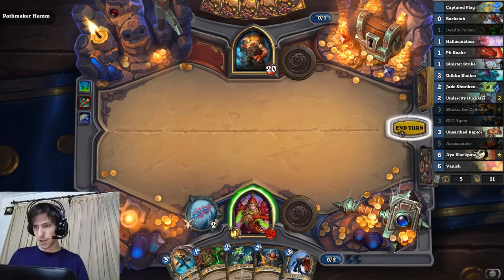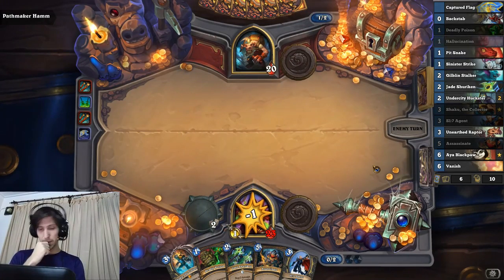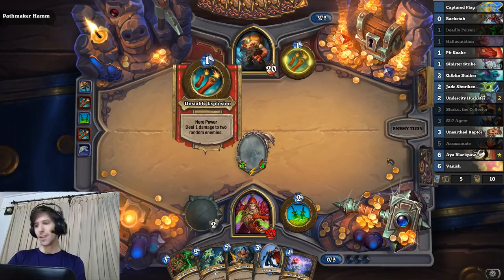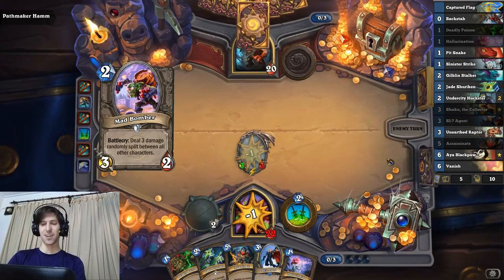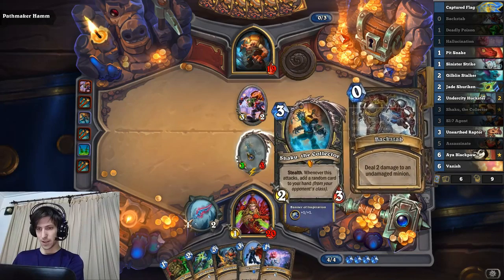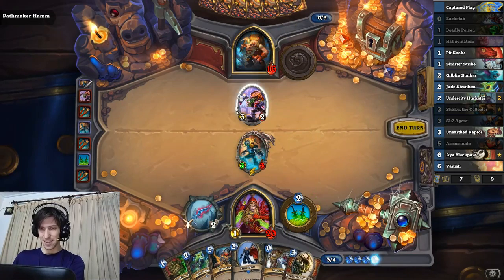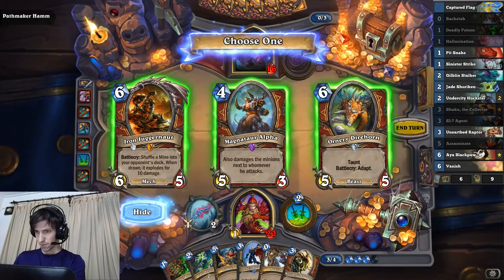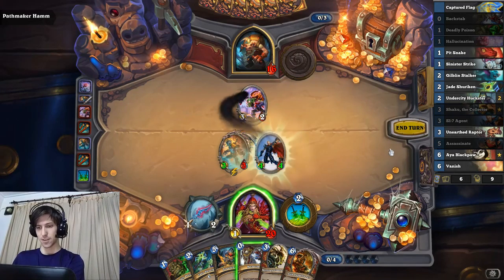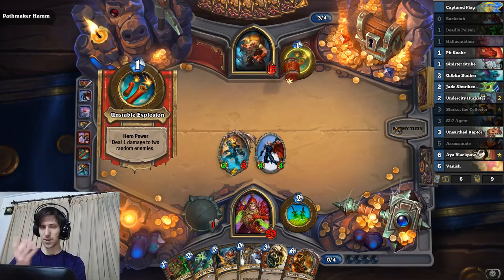We'll pass here. I'm not gonna attack because we're almost certainly not using Deadly Poison. Maybe we just play a 3-4. It's better to hold on to it though. If you haven't played a lot of Rogue, it's often a good idea to hold on to the weapon. We can definitely get a free card by attacking face with Shaku. We get... what's on commando? I haven't seen that in a while. We steal a card and then SI-7. His hero power does two damage split between two different enemies so it can never hit the same guy twice. We'll backstab here.